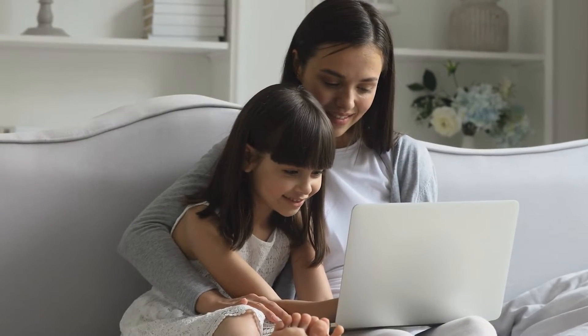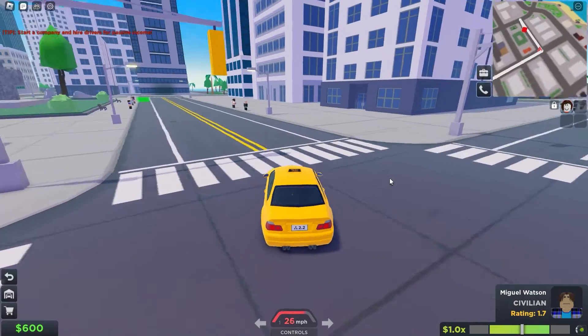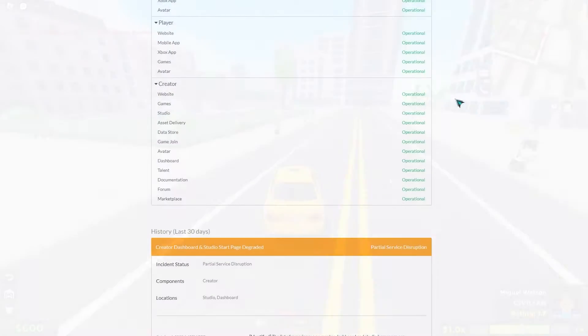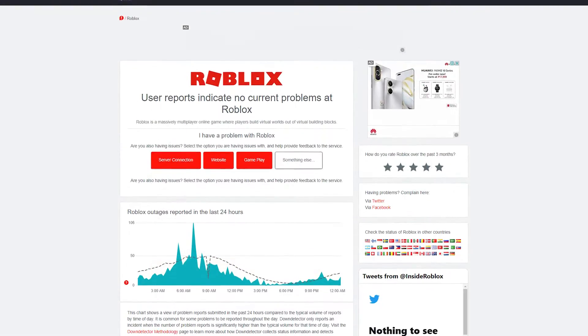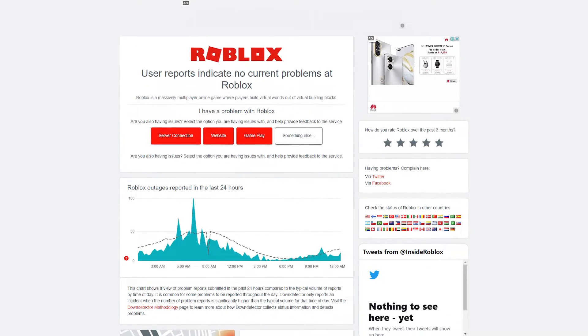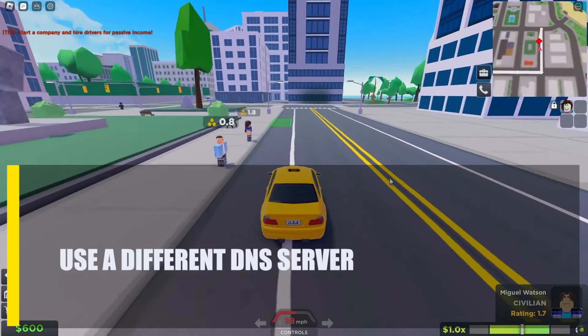First, check if there's a server outage. Before you do any more troubleshooting, you should make sure that everything on the server side is working. Check the official Roblox server status page to see if your game is affected by any problems that are still going on. You can also check by going to third-party sites like downdetector.com that keep track of server status.